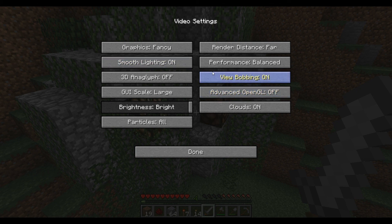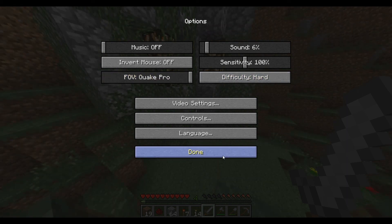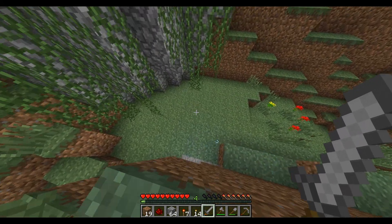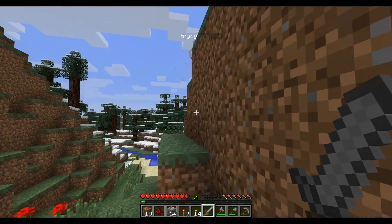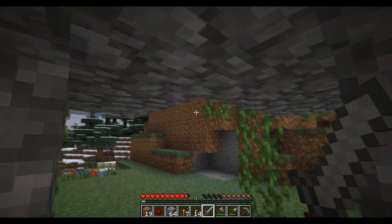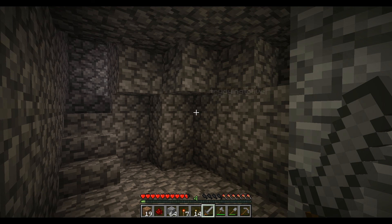Now you gotta turn your depth perception thing on — turn it to Quake Pro. It's in Video Settings. You go to Options then to Video Settings. I don't see it anymore. It's the FOV slider at the bottom. Then you go to Quake Pro. Whoa, there's a little hidey hole right here. Underneath you, there's a hidey hole. And I creep back into it. Whoa, this is so weird. I apologize to all my YouTube watchers for that. The video changed in light because I was having trouble with mobs and turned it to Moody, then changed it back to Bright.